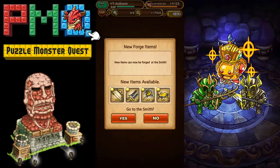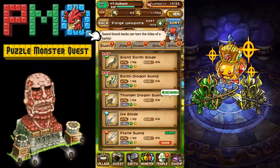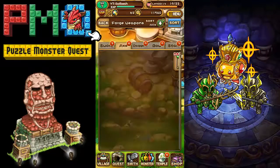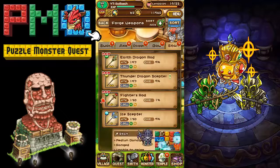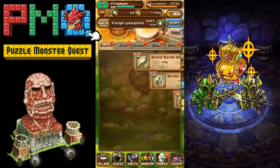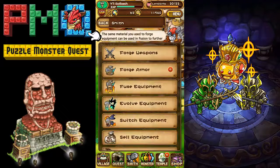I'll take you to the forge to show you what you can do. You can forge different weapons — swords, axes, daggers, bows. Depending on what weapon you use, that determines the skill you're going to be able to use on your main character.